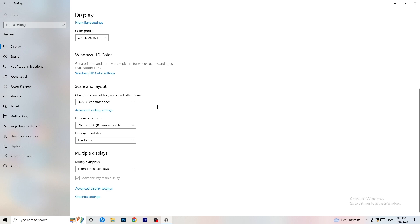Also set the display resolution here to match what you're currently using in-game — whether that's 1440 by 1040, 720 by 1080, or whatever resolution you're running in-game. Once you're finished with that, go back.